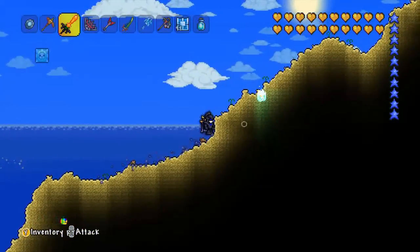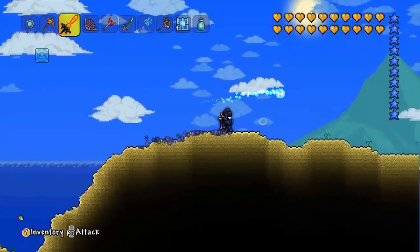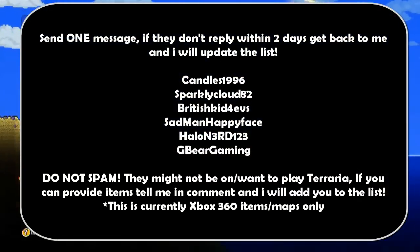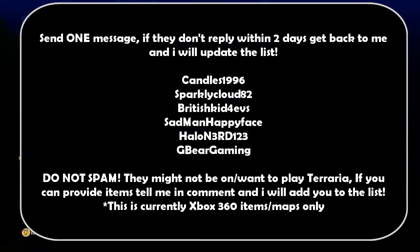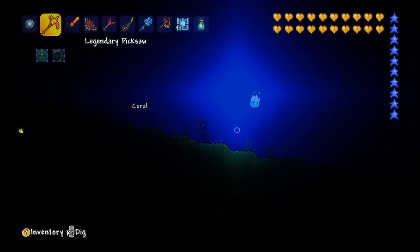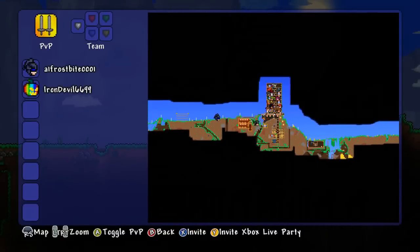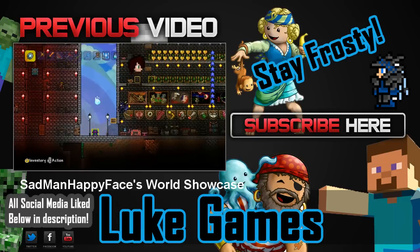But yeah, that has been Iron Devil 6699's map! If you want to join, go ahead and message him. You can always message these people on screen for items, and you can message me at 81450001 and I will come into your world and drop off some items. Hope you enjoyed — please leave a like and subscribe. Stay frosty and peace!